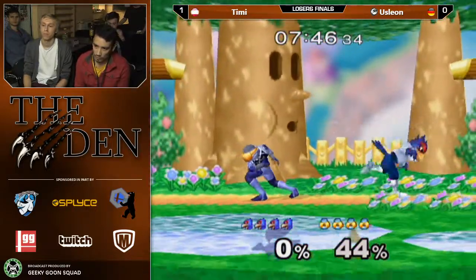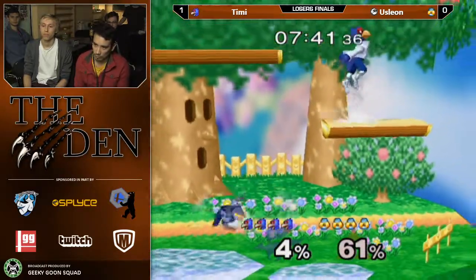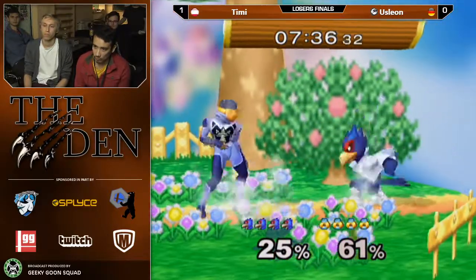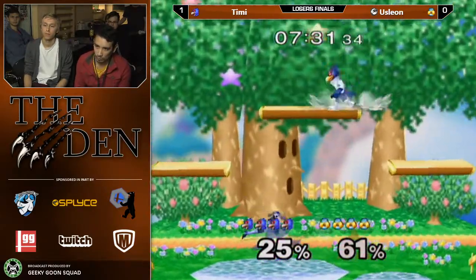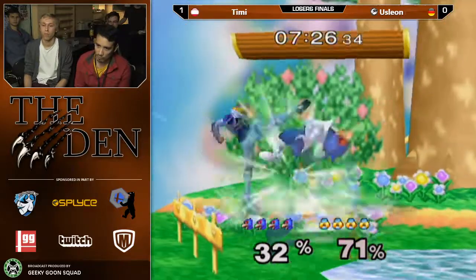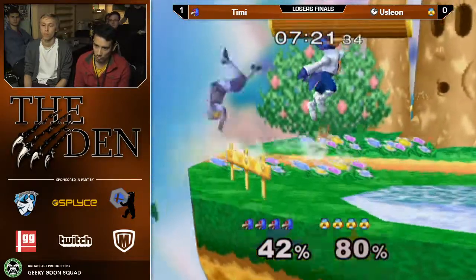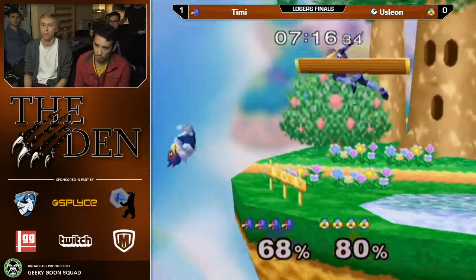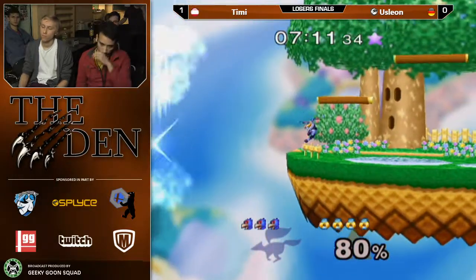Dash attack here. Normally you don't want to be dash attacking at low percent, but when your opponent is in the air it's actually not that bad of an option. And that catches the tick in place here — not the second time, though. It's just crucial for Sheik to get Falco above 40% where you start unlocking your bread and butter moves. And suddenly the dash attack, which is very important in the neutral, will suddenly yield results instead of just getting you crouch cancel shined.